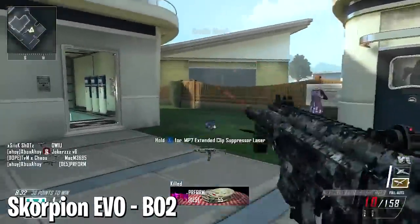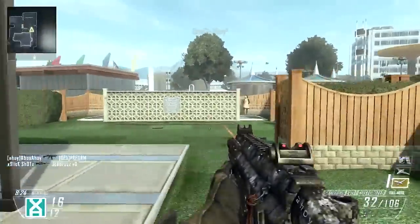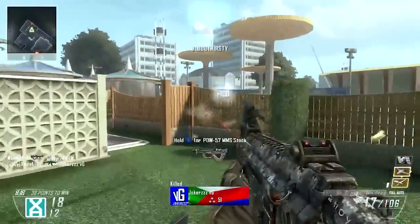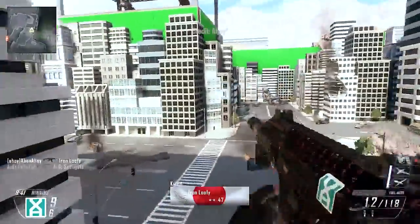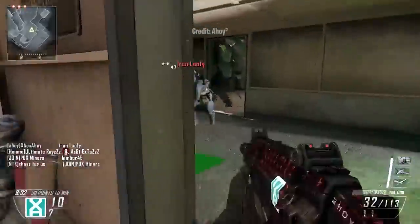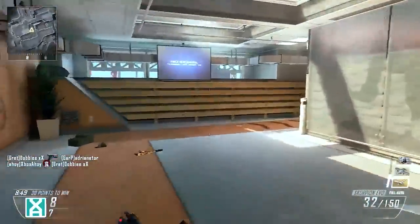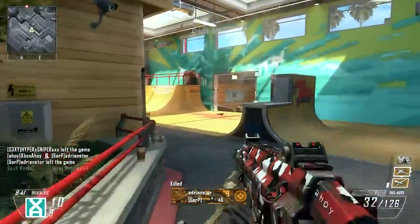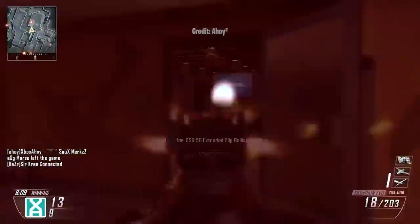At number eight, the Scorpion EVO in Black Ops 2 — one of the most iconic SMGs from the Black Ops franchise. It was a massive grind to unlock, but worth the wait. The SMG featured extremely fast handling, a terrifying firing sound, and one of the fastest times to kill in the entire game, firing at 1250 rounds per minute. It could kill with as little as three bullets with a headshot. The recoil was brutal but almost entirely vertical. Many considered it the best SMG in the game, and some demanded Treyarch nerf it, though I think the recoil and reload frequency kept it balanced.